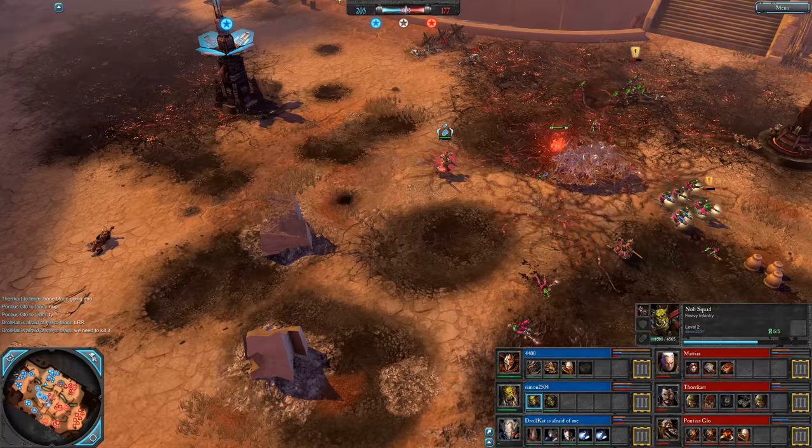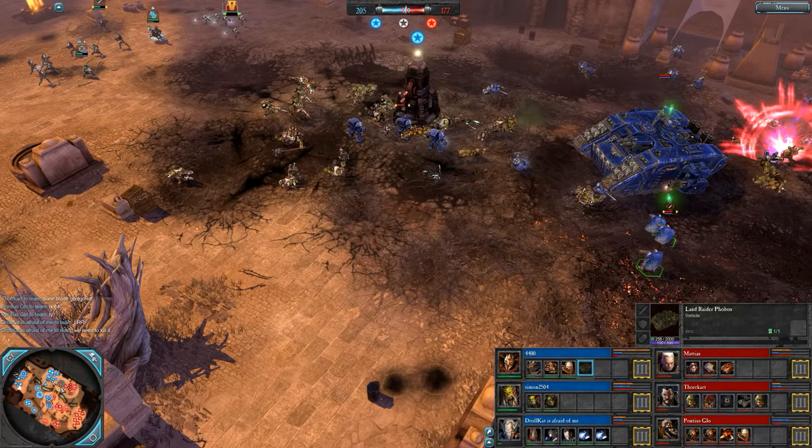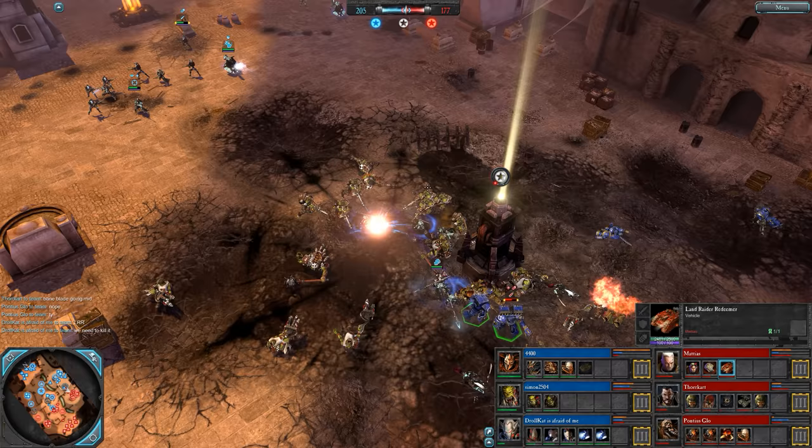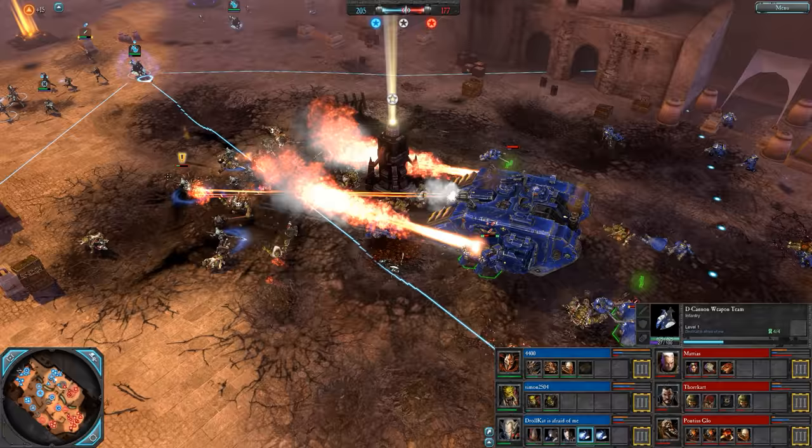We see this time and time again — players just not being careful enough with their Baneblades. With the Nob Squad on the field, pushing it that far up is kind of madness. Land Raider needs a lot of repairs — 205 to 177. Nobody can really hold this east side for any length of time. We have double D-cannons which I'm sure has something to do with it.